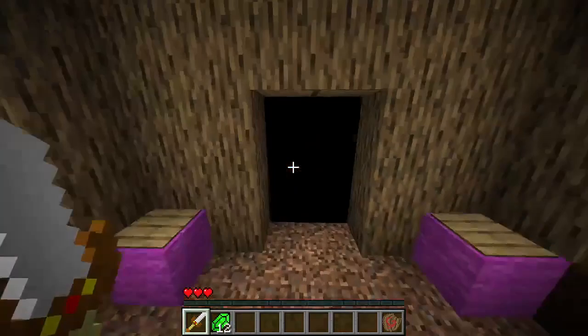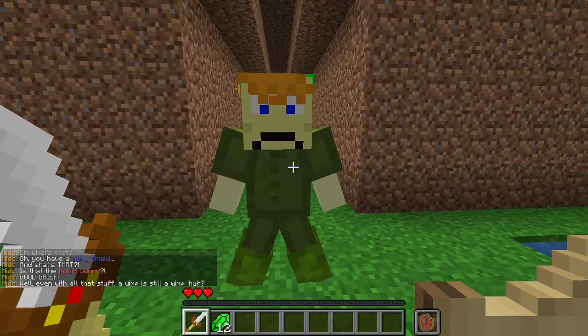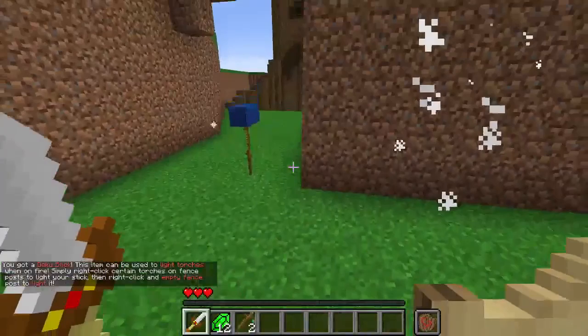Mido grudgingly acknowledges: 'What's that — you have a Deku Shield? And the Kokiri Sword? Good grief... I the Great Mido will never accept you as one of us.' Over here is our first enemy, the Withered Deku Baba. We get Deku Sticks from killing them. And we have arrived at the Great Deku Tree.